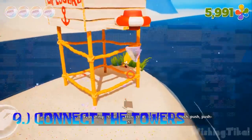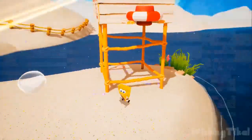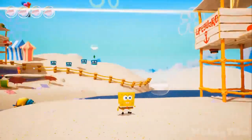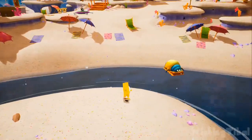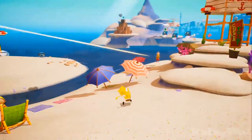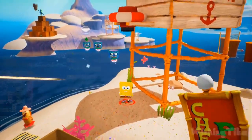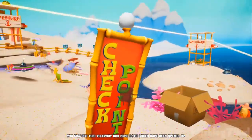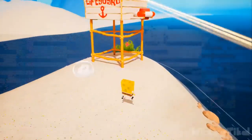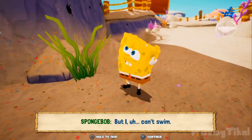Coming in at number 9 is the Connect the Towers mission in Goo Lagoon. What makes this hard is that there are a lot of false buttons that won't connect to the right tower. Sometimes if you hit the wrong button, lasers will shoot out into the water or the mountain instead. It is a puzzle mission, but it raises the question of why a light needs to destroy the robot when someone could just fire a cannon at it. Also worth mentioning — Larry is a real unhelpful character in this mission, saying he'll stay and protect the babes but can't swim.